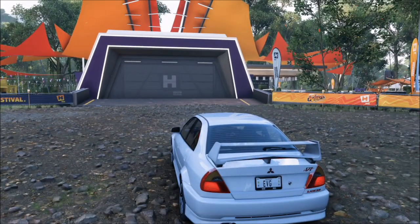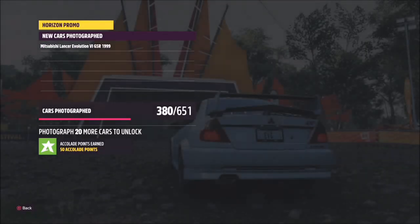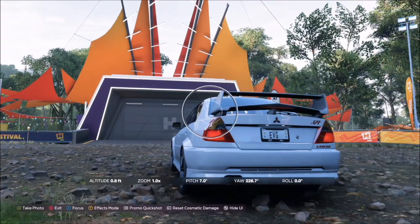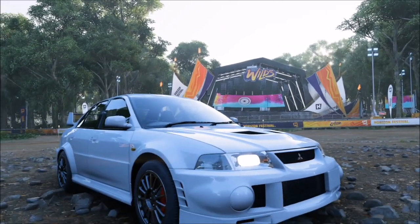Once you get there, press up on the D-pad to take a Horizon Promo quick shot, then press the right bumper to take the photo. It will then pop up with two tick boxes — one confirming you've taken the photo in the correct location, and one confirming you've taken the photo with the correct car.